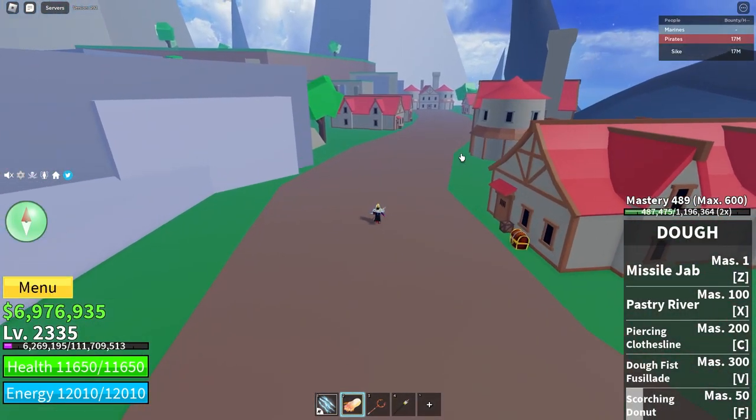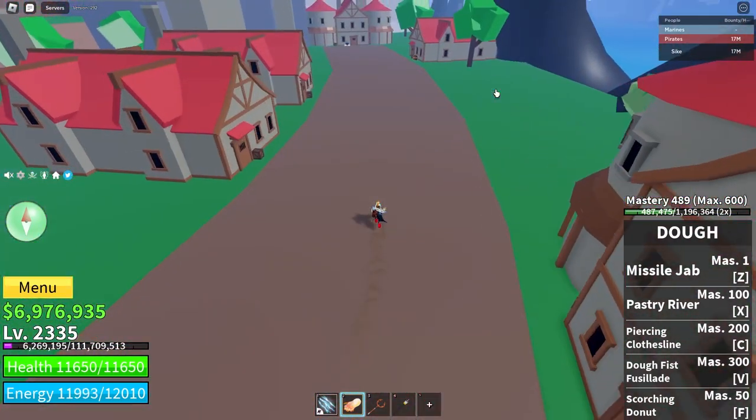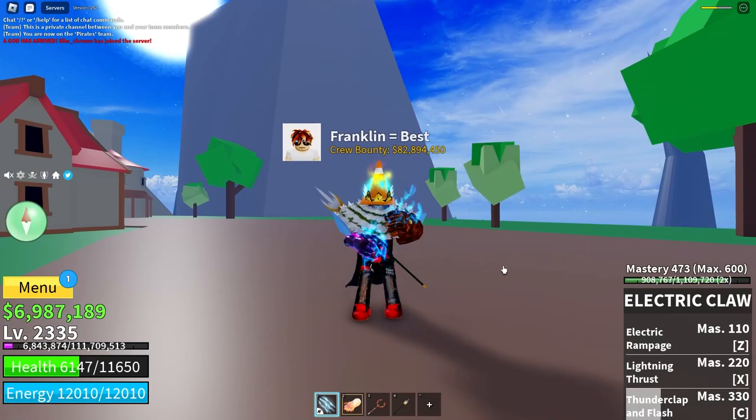The next thing you need is 10 mystic droplets, and you can get these at the forgotten island in the second sea. There we go — there's a mystic droplet. You'll need 10 of those.